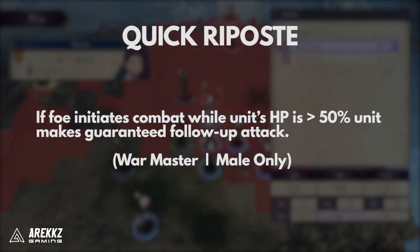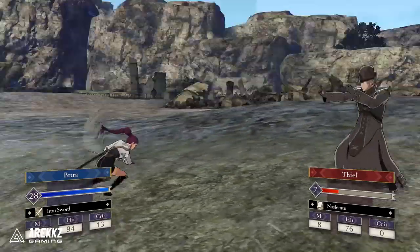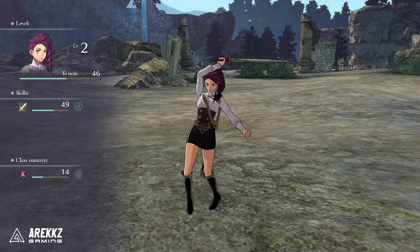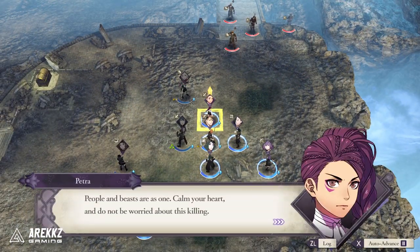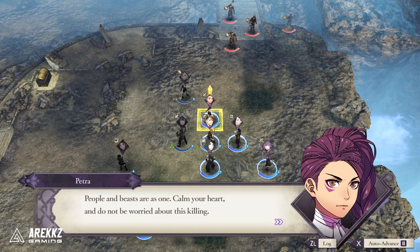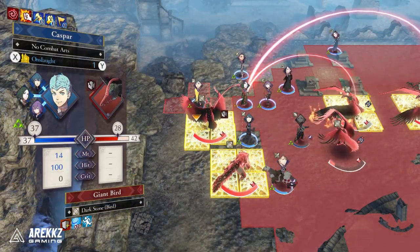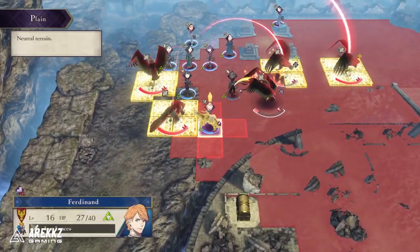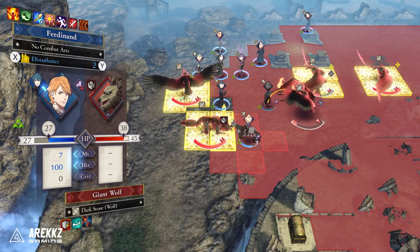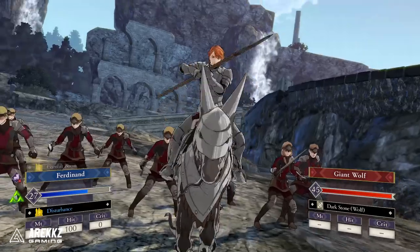Next up on the list is Quick Riposte, which you get by mastering War Master. If a foe initiates combat with you while your unit's HP is over 50%, you get to make a guaranteed follow-up attack. One thing to note here is that it says follow-up attack, not counter-attack. A follow-up attack is essentially the double attack you get when your speed is high enough compared to an opponent's — it doesn't allow melee users to attack ranged users at range. Because of this, it's pretty good on tanky, slower characters that might not have much speed, as it allows them to counter-attack twice when they're healthy.